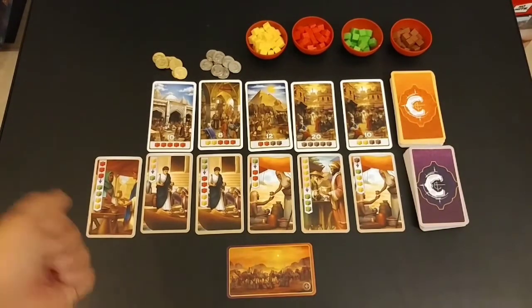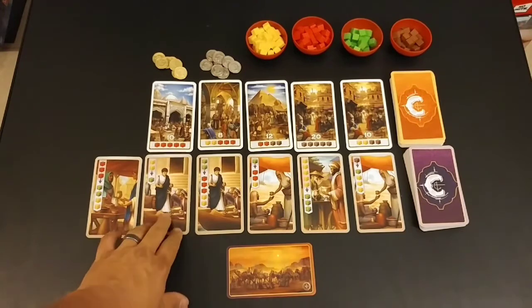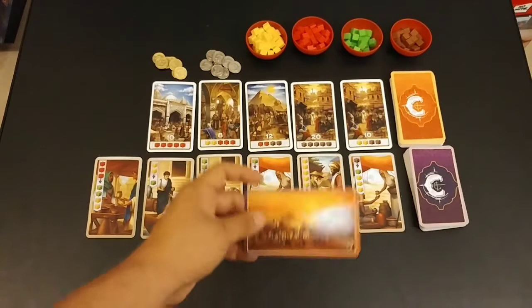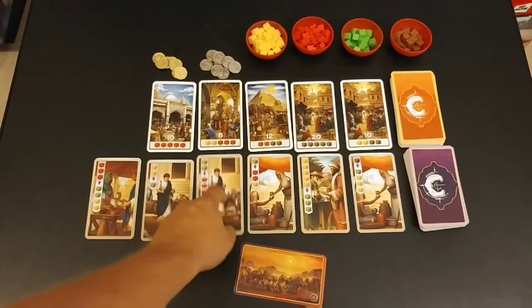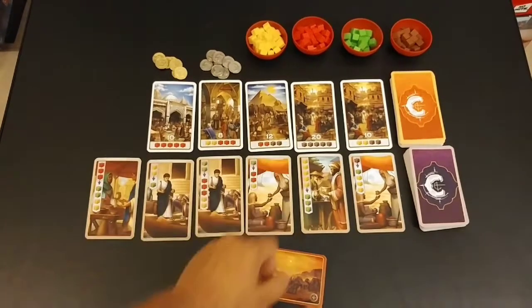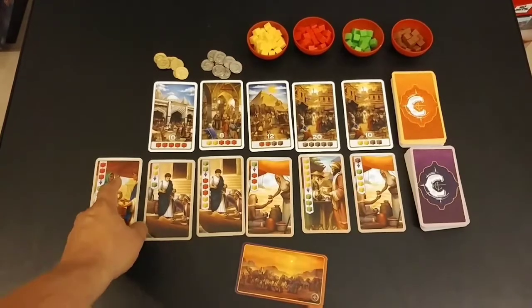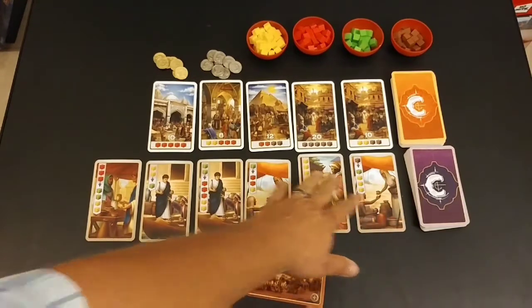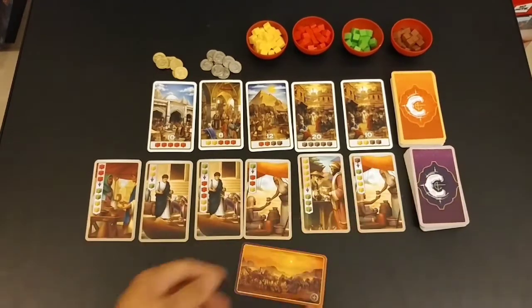By simply pulling them into your hand — but the further you go this way, you have to put spices from your caravan on the previous ones to pick up the one you want. So if I wanted this one, I'd have to put some spice here, here, and here, and then I can take this one. These would all shift over and get replaced.